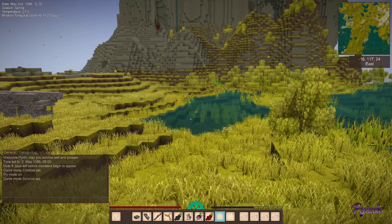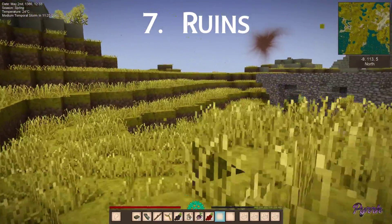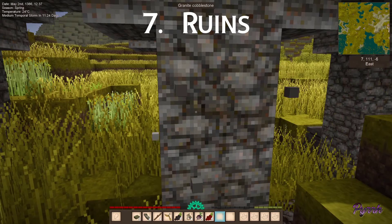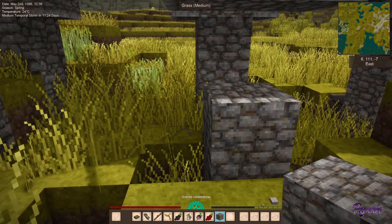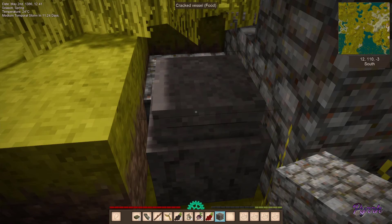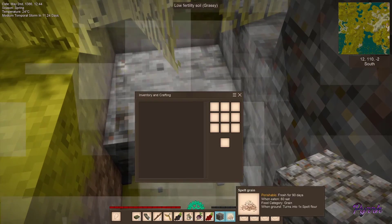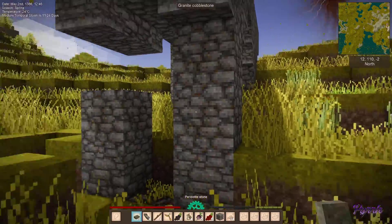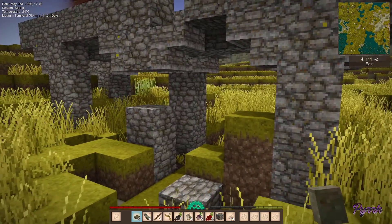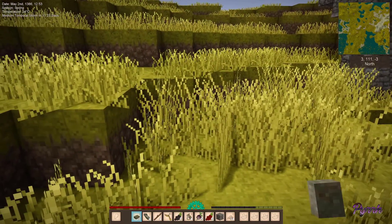Another thing to look for in your initial starting area are ruins. You can see some here really near to where we spawned. These are useful for not only building materials — you can break the cobblestone with your hands — but they sometimes hide goodies. Here's a cracked vessel that has food in it; we can break it and get some spelt grain. These are very nice to have around in your beginning area.